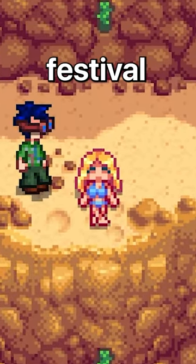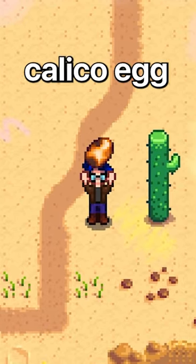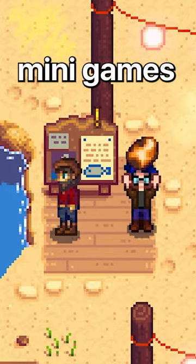Stardew Valley has a new desert festival. Here's everything you need to know. This festival has a special currency, the calico egg. This is what you'll use to buy items from the festival merchants and it's what you'll be rewarded with for the festival minigames.